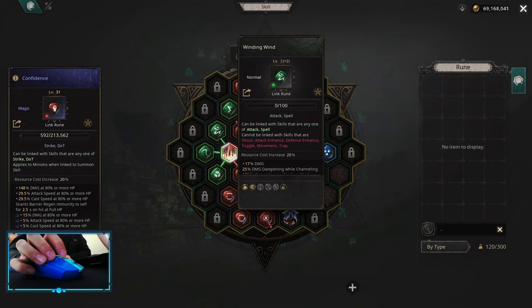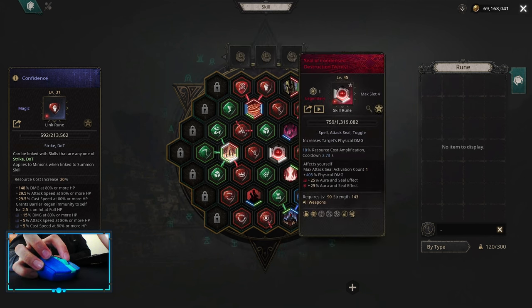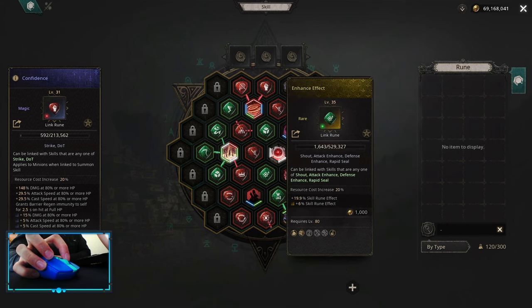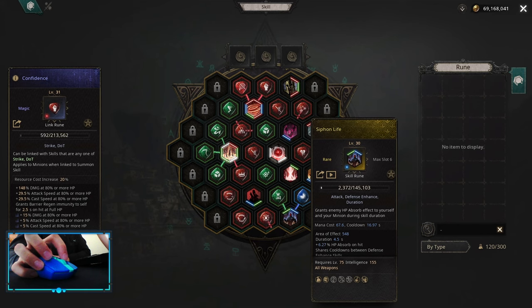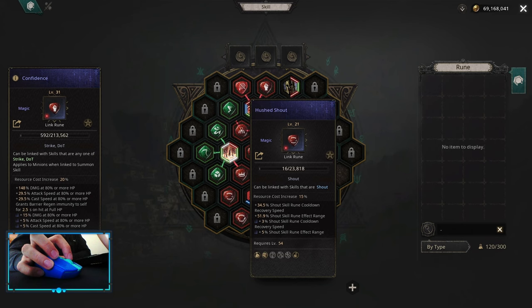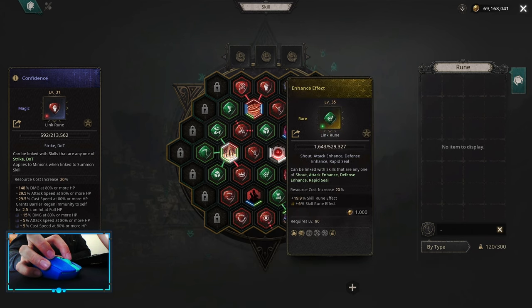Instead of using Winding Wind, you can also use Acceleration or Preserve Mana if you have some mana issues. For Attack Enhance, it's Vital Strike with Time Acceleration, Increased Duration, and Enhanced Effect. For Siphon Life, it's Time Acceleration and Increased Duration. For Shout of Provocation, it's Hushed Shout, Lingering Shout, Buff Activation When Hit, and Enhanced Effect.